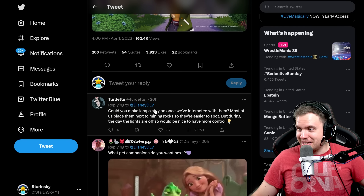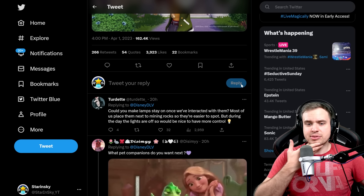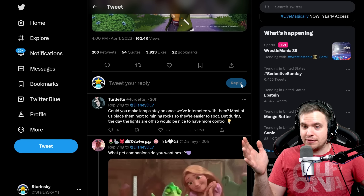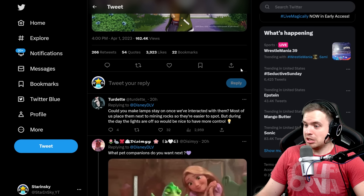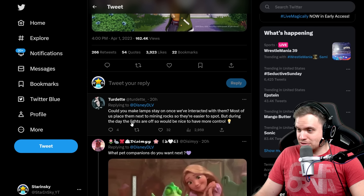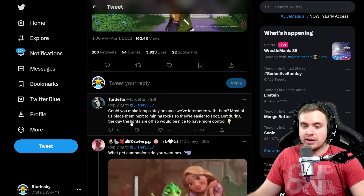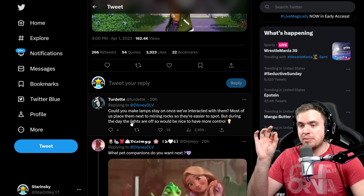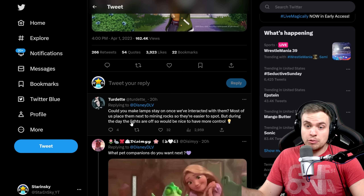Because I don't want to see the butts of every single animal I'm holding. Anyway, we'll see. 'Could you make lamps stay on once we've interacted with them? Most of us place them next to the mining rocks so they're easier to spot. But during the day the lights are off, so it would be nice to have more control.' People place lamps near the mining rocks to be able to see them better? Interesting. I never did that. Maybe in Forgotten Lands, but I feel like after playing for a short time you'd already remember where every single rock is positioned in every biome. I like the fact that it turns off by itself when it's light and turns on when it's dark, but if there was a toggle in the settings where the lights stay on or off if you manually set them, that would be nice.